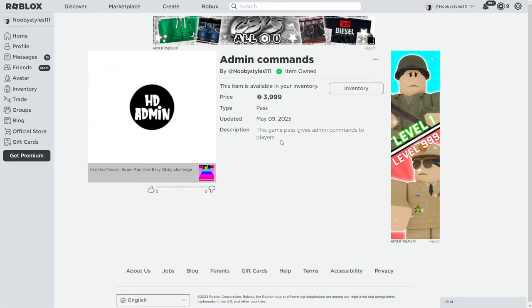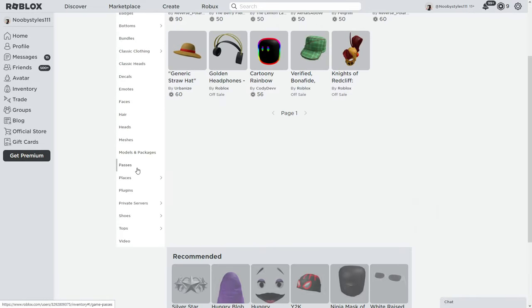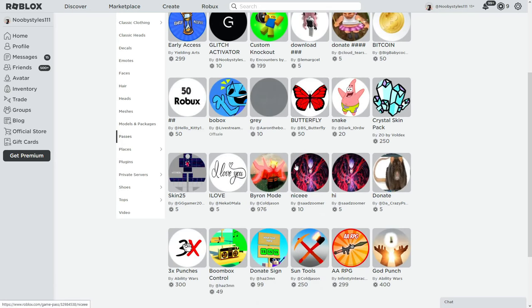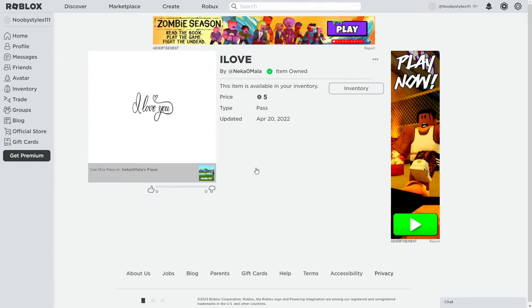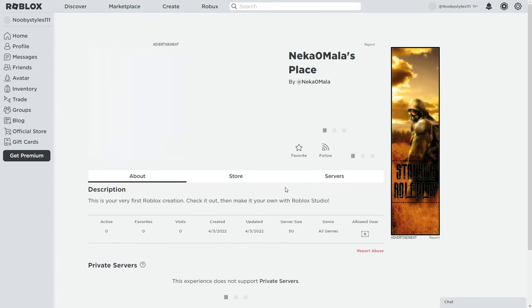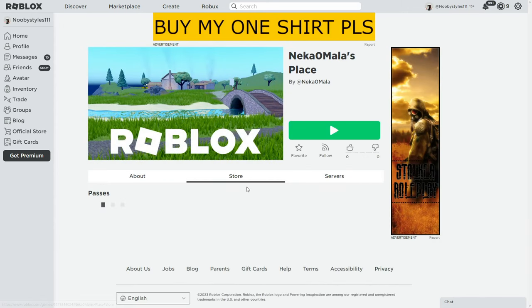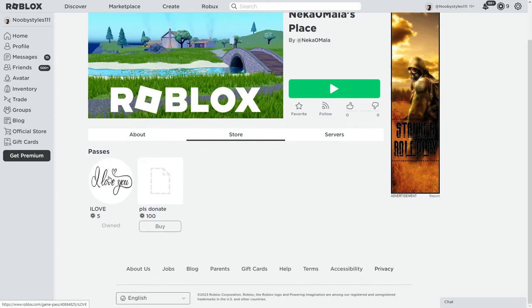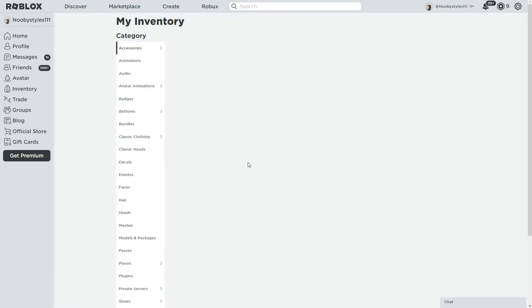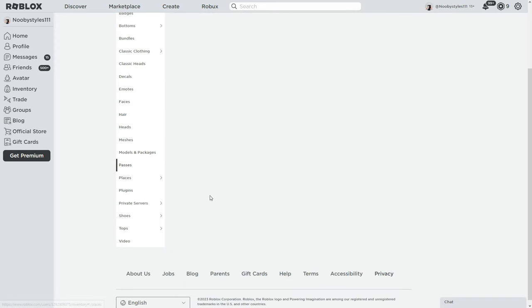After that, click on Inventory once more, then go to Passes again. Click on the first pass you clicked on earlier. Then click on the game icon for that pass. Once you're on the game page, go to the Store, click on the pass, then click Inventory, then go to Passes once more.